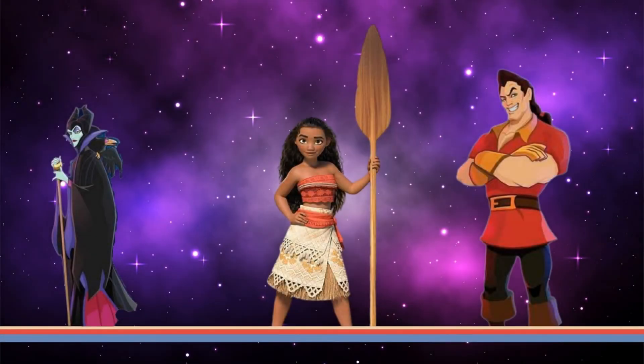Team two: Maleficent, Gaston, and Moana. This team is not based on an oceanic feed, but it takes advantage of movement manipulation and damage. Maleficent can do fair damage to multiple rivals, leaving them vulnerable for Moana and Gaston to clean up. Every character has a different gear setup, which gives you a chance for multiple upgrades. Be careful though, because this team is slightly weak to status effects, but not completely helpless.